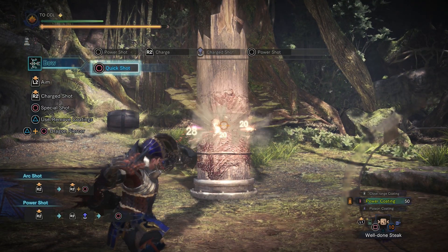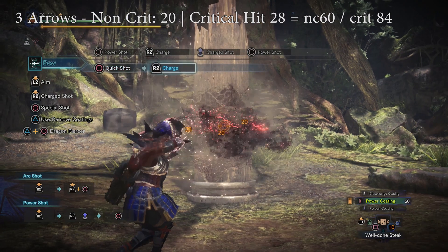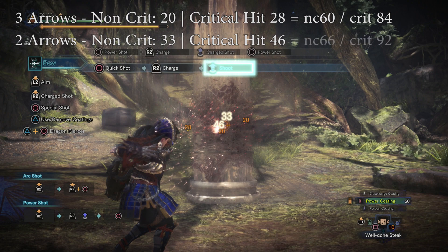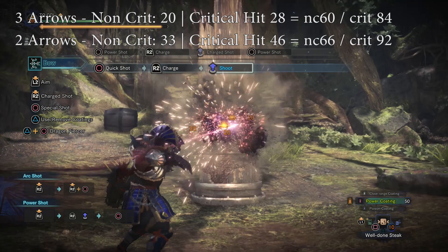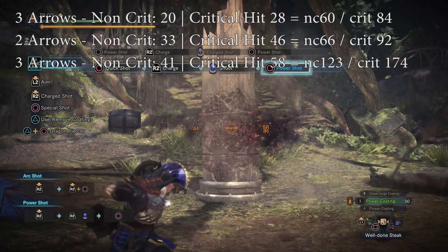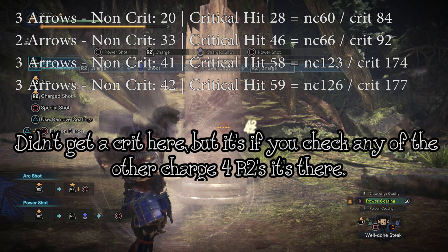Again, three arrows on the first shot with the same damage — 20 damage non-crit and 28 damage crit, so 60 damage non-crit and 84 all crit. Second shot, since this is a charge with R2, you only get two arrows at 33 damage non-crit and 46 damage crit, adding up to 66 and 92. The third shot is circle with three arrows doing 41 non-crit and 58 damage crit per arrow, adding up to 123 non-crit and 174 all crit. The fourth shot has three arrows doing 42 non-crit and 59 damage crit, adding up to 126 to 177 damage.